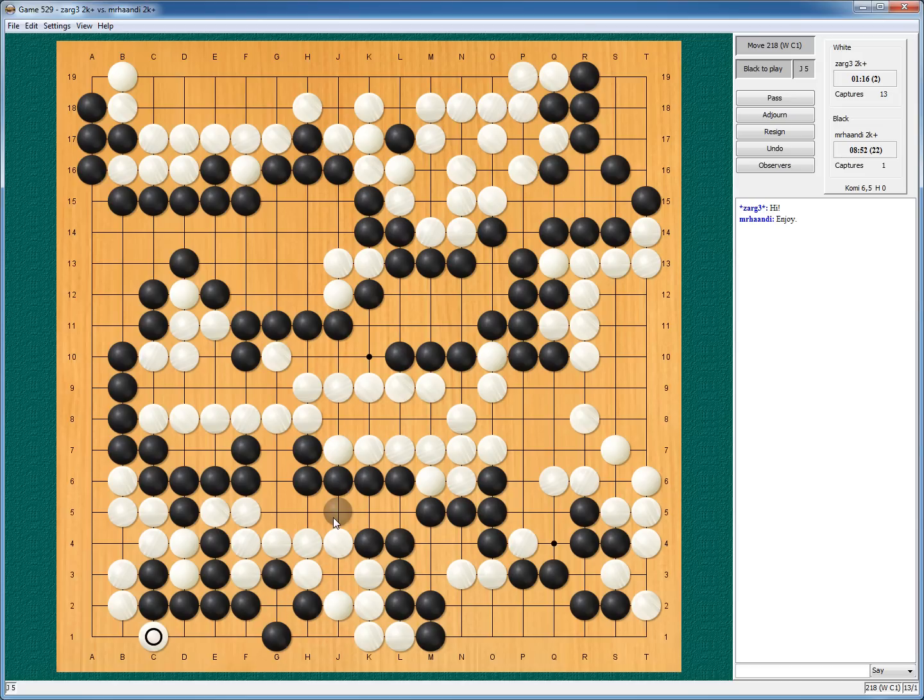And win the ko. So he will protect, I play here, he plays here, I play here — he can't atari, so we have this ko. Still ko. If I atari and he protects, I play here, he protects. But we have again some ko situation.